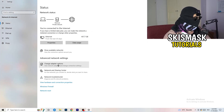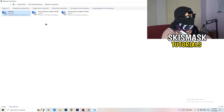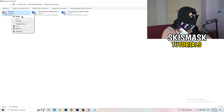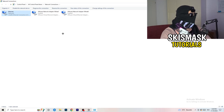Next, click on Change Adapter Options. A new tab will pop up. Depending on which connection you're using — ethernet cable or Wi-Fi — right-click on it and click Disable. This disables your internet on your PC. Note that you need administrator mode enabled for this to work. Wait about 20 seconds, then right-click again and click Enable. Wait for it to reconnect and then close this window.